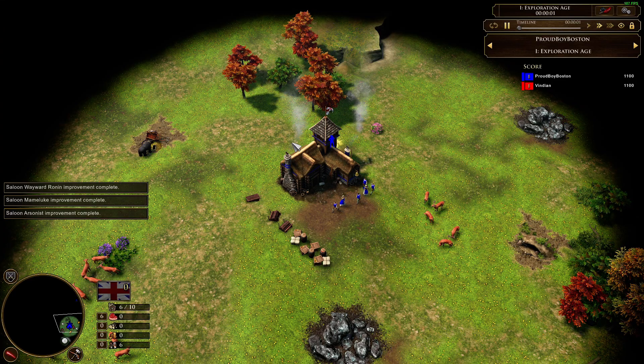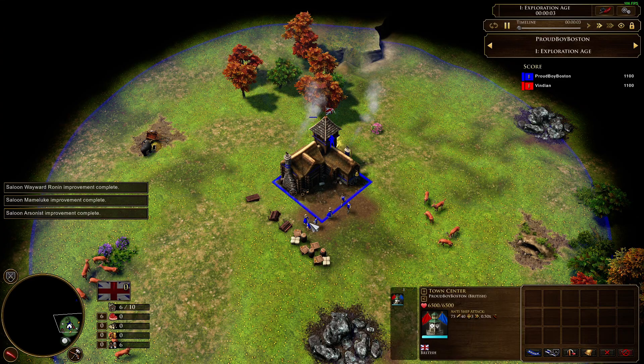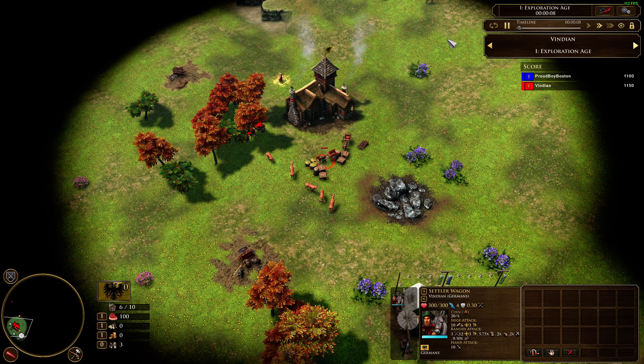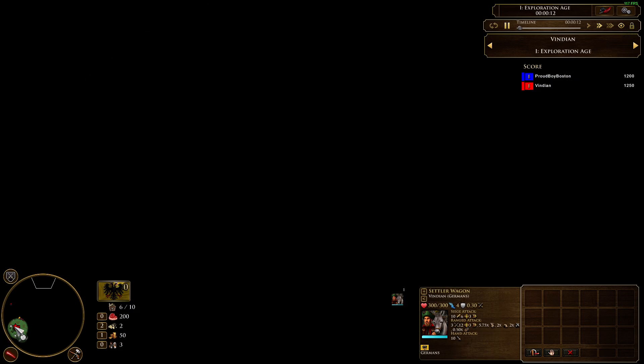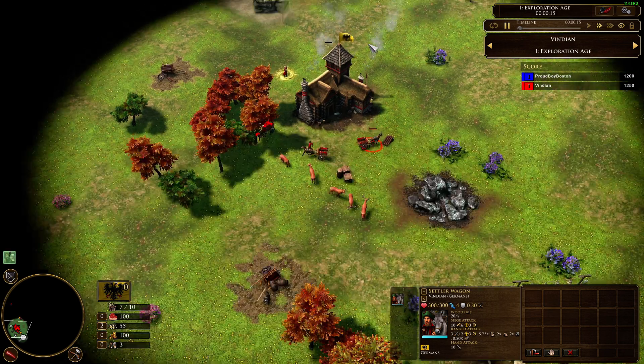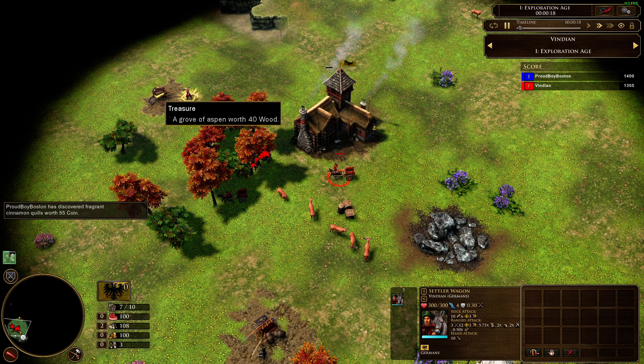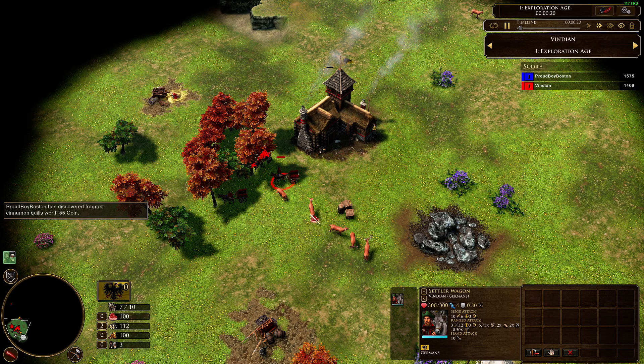But this game I wanted to do the same but with Germany. So let me show you what exactly happened here. Blue is playing Britain and I am Windian playing as German. Initially let me take out the view lock because it's so annoying — it just drags you to the screen. Here at the start of my base, I found a 40 wood treasure, which is nice.